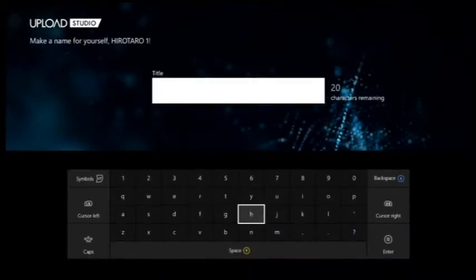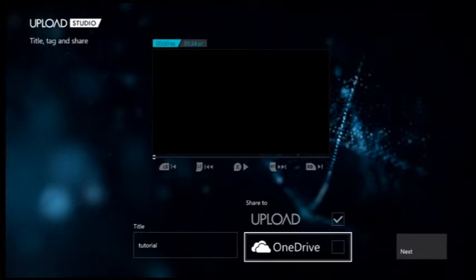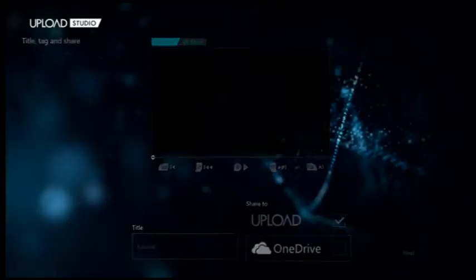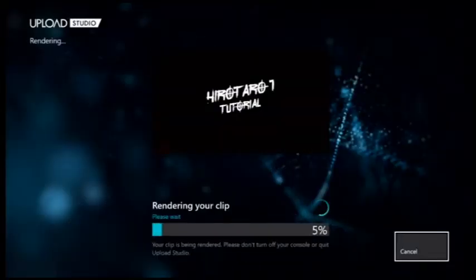To upload your masterpiece, you just hit Finish. You can title it — we'll just call it Tutorial. You can share it to the upload, or you can also share it to OneDrive if you wish, which could be helpful. If you want to mess with it a little bit more but don't want to do it on your Xbox, you do the OneDrive, pull it up on your PC, and use whatever editing software you've got. Hit Next, hit Upload, and voila — it'll render your clip. The render time probably doesn't get too long, though if you want to do something super long it might. So we wait and as soon as it finishes it'll be uploaded.